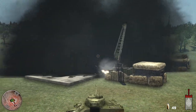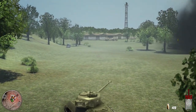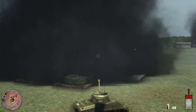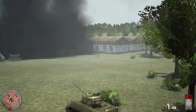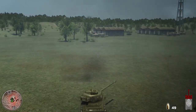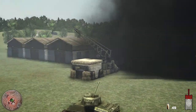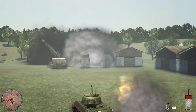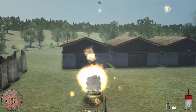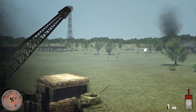Apparently my turret doesn't even have to turn all the way from my coax to start engaging them. We're definitely not facing an SS division because their aim is terrible. We have to destroy all these buildings too, don't we? Let's just destroy them all with my magical machine gun.